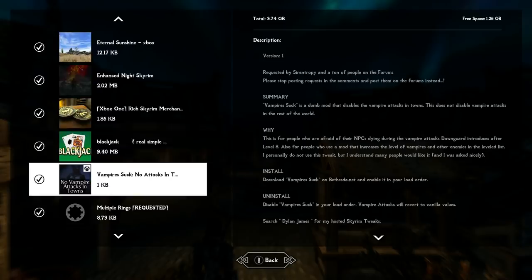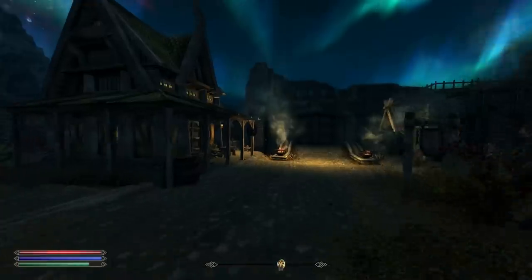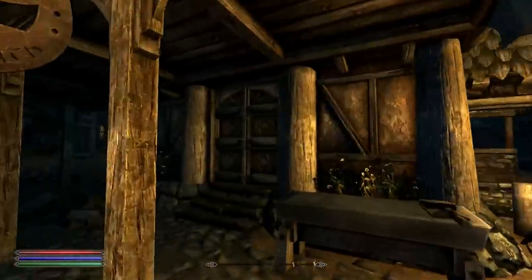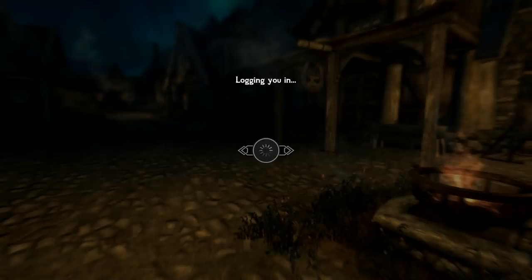We also have Vampire Suck — No Attacks in Towns. This happened to me a lot: vampires would come into Whiterun, attack you, and if other NPCs joined in, the vampires could kill characters you interact with regularly. I remember the blacksmith I always used to upgrade armor would always end up dead. This mod prevents vampires from entering towns, which honestly makes sense — the guards outside should be stopping them anyway.